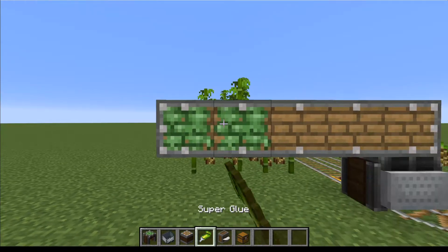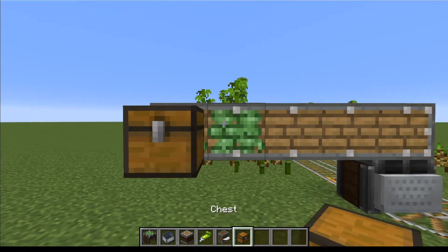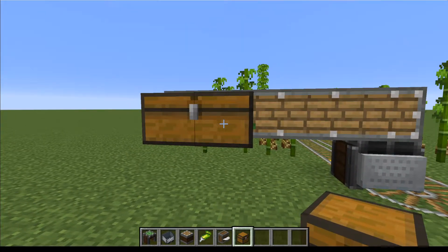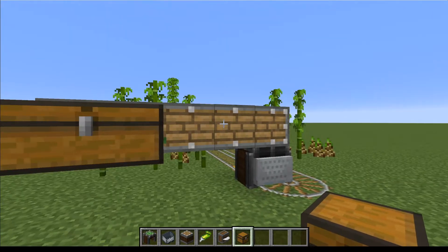On the back we're going to add more super glue and place two chests. If you're constantly going to be running this farm you only need two chests. If your farm is bigger you're going to need more chests because that's where all your bamboo is going to go. If there's not enough room in the chest it's going to fall on the floor, so just make sure you compensate for enough chests.